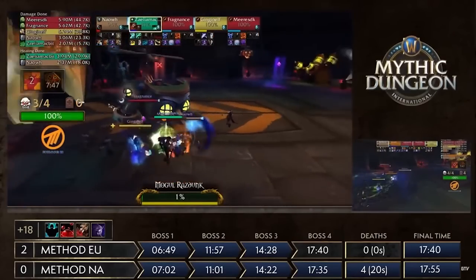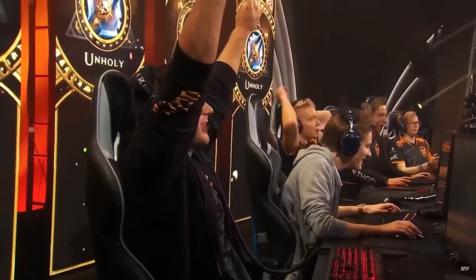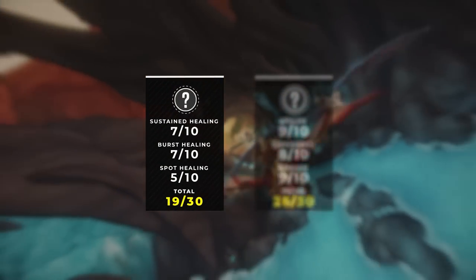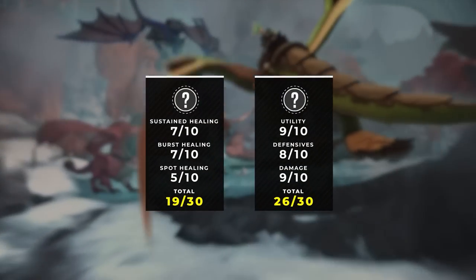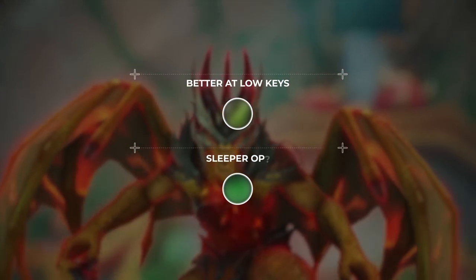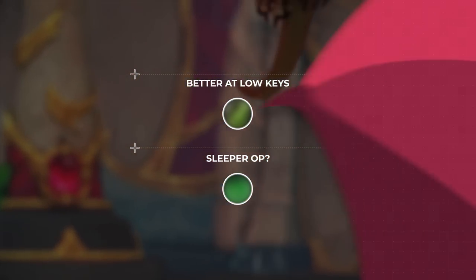We worked with some of the best MDI players in the game from Echo and Method to make an epic healer list for mythic plus. We will be giving every healing spec two separate rankings. The first will be a healing score based on sustained, burst, and spot healing potential. Then we will give everyone an accessory score ranking utility, defensives, and damage. Finally, we will be giving some advice on what healers perform better in lower keys, and we will tell you what spec MDI players think might actually be sleeper OP for season 2.